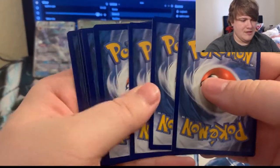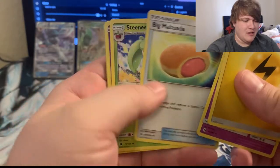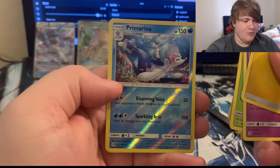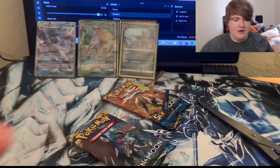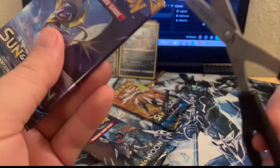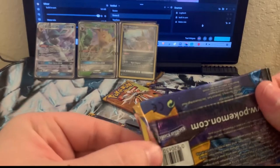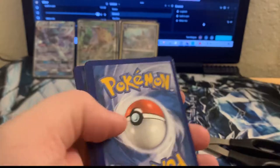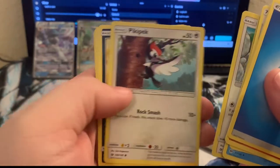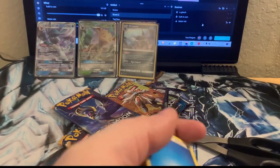Let's do the next pack — guessing lightning. Look at that: electric energy, Hypno, Malamar, Steenee, Ribombee, Growlithe, Surskit, Froakie, Scyther, a reverse Primarina, and Crabrawler is the rare. I don't think I have a Primarina in reverse or otherwise, so that's good. Next pack had: crushing hammer, Scyther, Spearow, Pikipek, Sandile, Alolan Rattata, a reverse Herdier, and Crabrawler as the rare again.